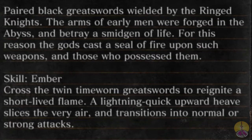The skill is Ember, same as the Ring Knight Sword and Law with the straight sword and spear, crossed with the Twin Blade twin worn greatswords, to reignite a short-lived flame. A lightning-quick upward heave slices the very air, with a transition to normal or strong attack. So even though it performs the same full flame attack, it is dramatically different in how it executes that attack.